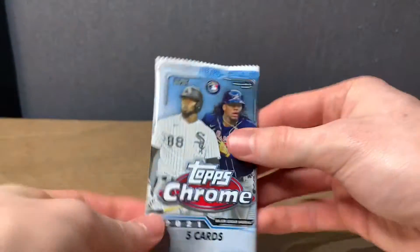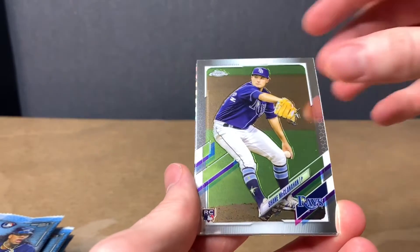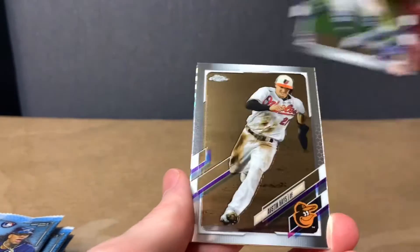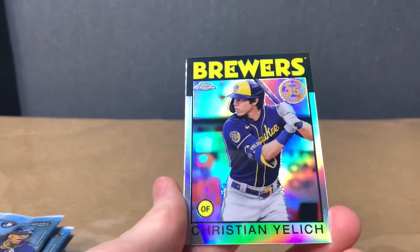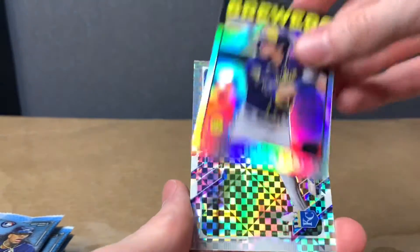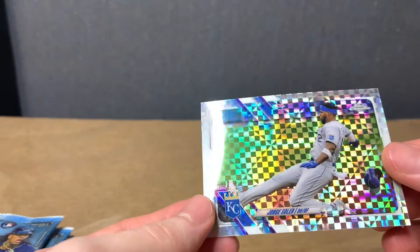Getting into the second pack. Tristan McKenzie. Shane McClanahan — and that's a rookie. Austin Hayes. Christian Yelich — I like this style of the card. Jorge Soler.